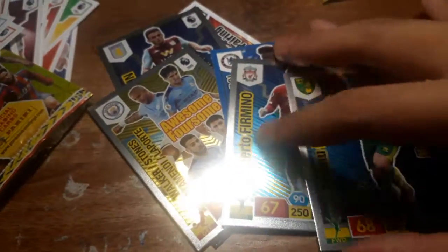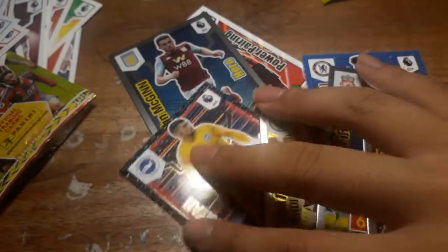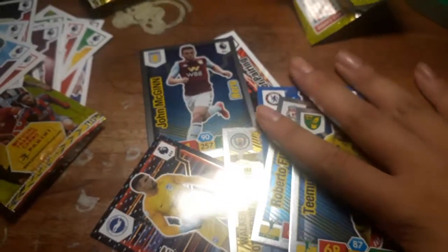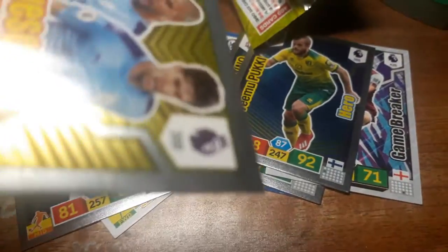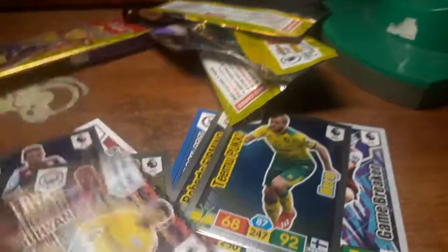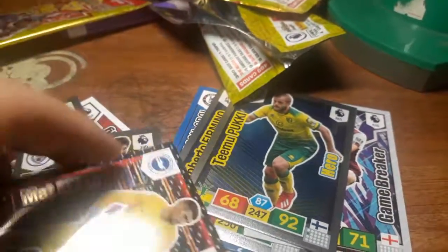Let's take an overall look at what we got: two heroes, one diamond, one game breaker, one awesome foursome, one elite card, three heroes, and one power pairing. Great video, great pulls. Thank you Panini for giving us such a great collection. Well, that's it for today — I hope you guys enjoyed the video, and see you next time.